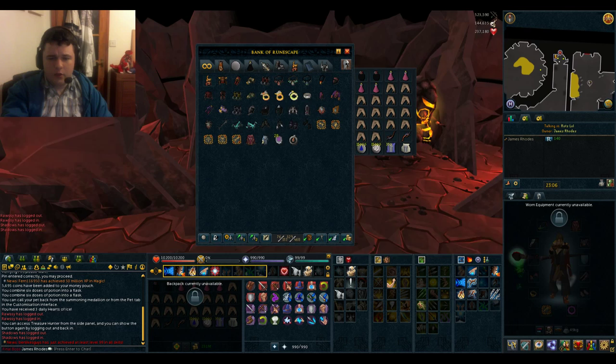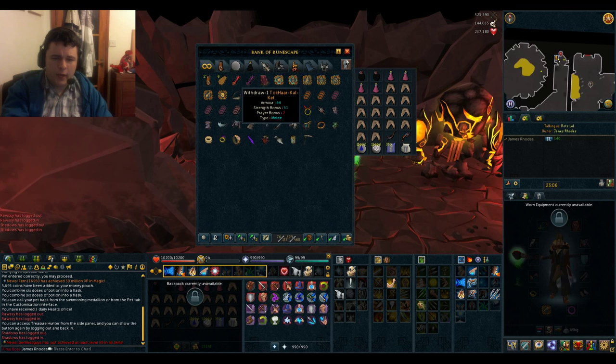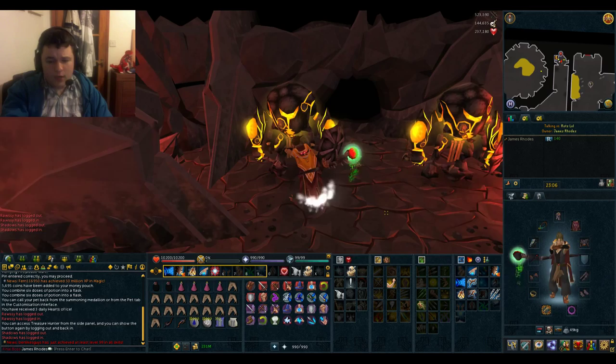The rewards of the Fight Kiln are these awesome capes - the TokHaar capes, I've got the melee one and the mage one here. Some of the best capes in game, providing a prayer bonus and magic damage bonus. They look rather cool as well.